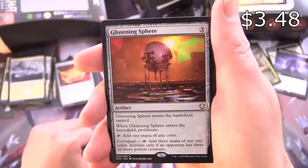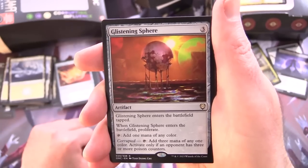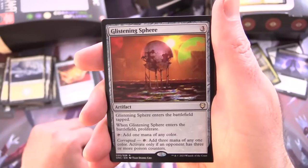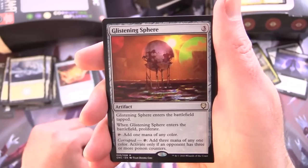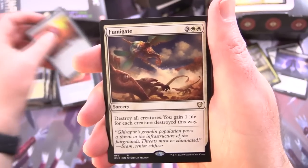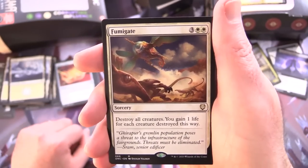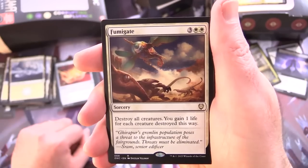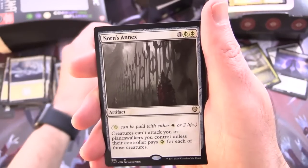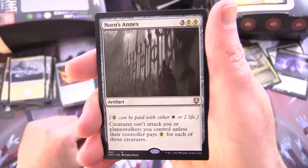Glistening Sphere — artifact for 3, when it enters the battlefield tap to proliferate, tap to add 1 mana of any colour. Corrupted: tap to add 3 mana of any one colour, activate only if an opponent has 3 or more poison counters. Fumigate — sorcery for 5, destroy all creatures and you gain 1 life for each creature destroyed. That also destroys your own creatures, but you can probably just bring them back from the graveyard.